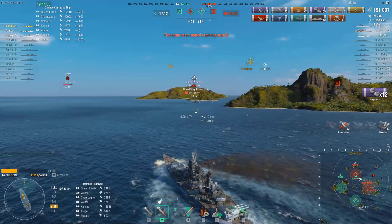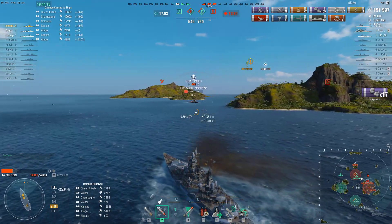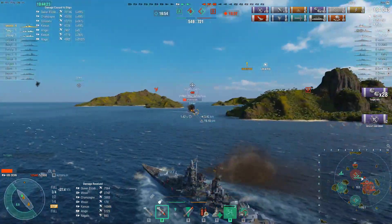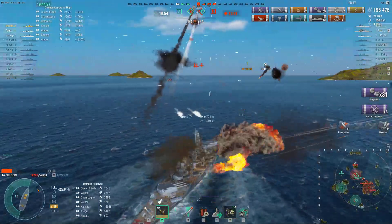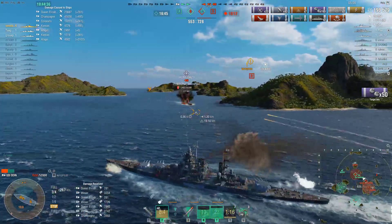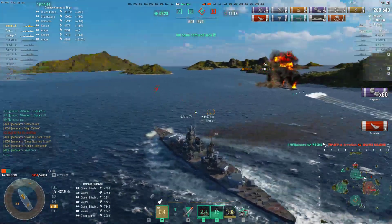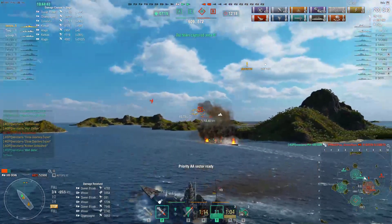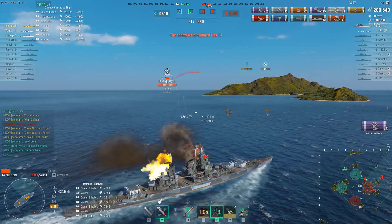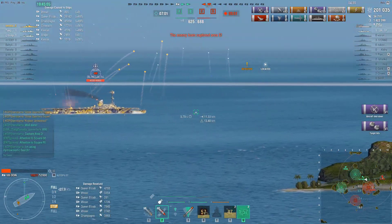Now they are at a huge damn point difference — 541 score versus 716. 3,600 damage received, and he's engaged by the CV at the same time. He caused flooding — that's not good. Maybe the destroyer might finish the Queen Elizabeth — and he did. Those torpedoes would kill him. If Queen Elizabeth had a great salvo, it would have been GG for this captain, who really kicked ass. He pulled off an incredible performance. He is not a pro — he's an average Joe.